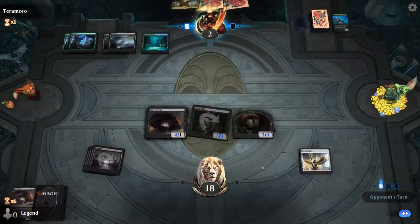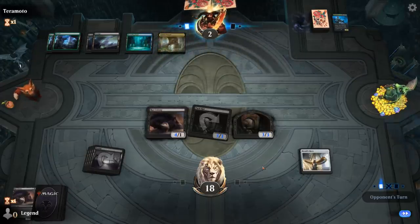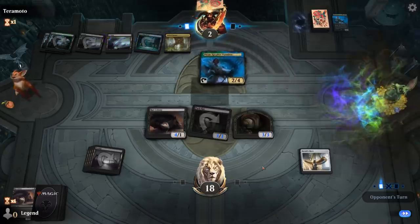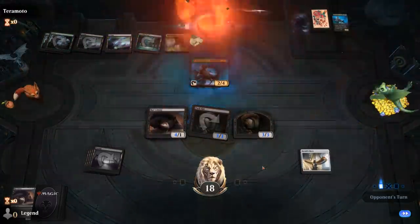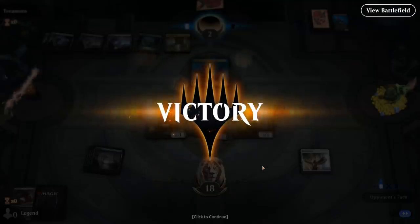Let's see if they can find a way out here. Another Vanifar — my opponent concedes. I'm not sure if they weren't able to combo off when they untapped with Vanifar the first time, but I'm glad they didn't. On to the next one.